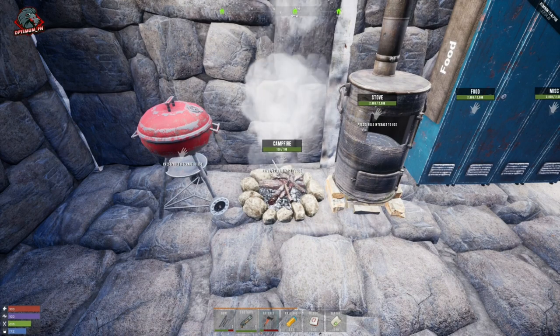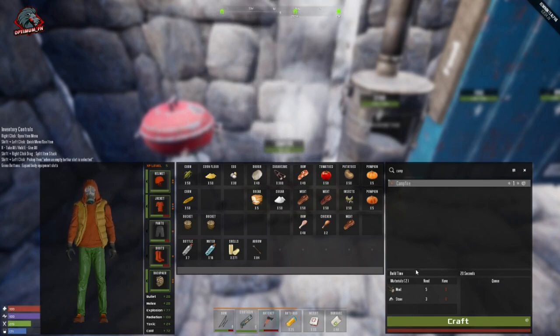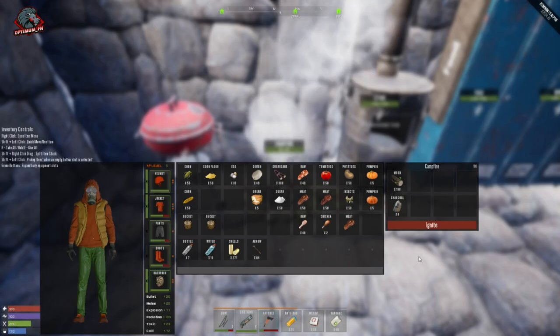The first item you can craft to cook with is the campfire. You should be able to craft this as soon as you start your journey in Remnants. It's going to cost you five wood and three stone to craft. Once it's crafted, press E to place it and hold E to interact with it.